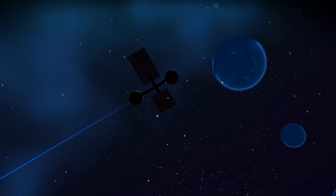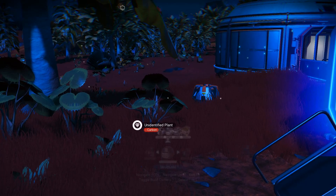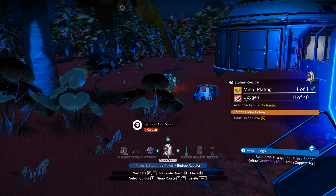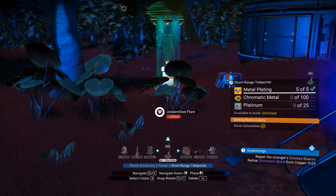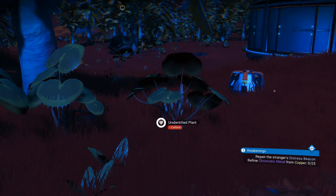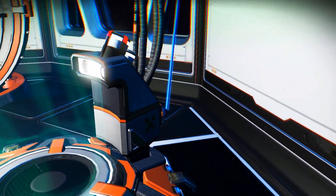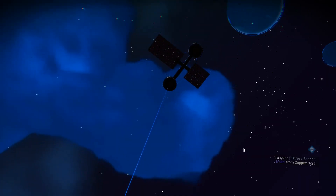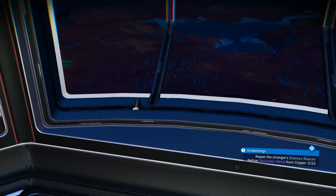People like to build orbital platforms — as you can see I've got an orbital platform — and the problem is once you have it up there you can't add landing pads. So they did include a short range teleporter that you can build. It's under Tech, under Power, and short range teleporter — that's the materials it takes to make it. You need two of those, one for each end, and then you have to connect them by a power wire. There's the wire going all the way up to the space station where its teleporter is. Once you have that hooked up, all you've got to do is jump in and poof — you're at the other end.